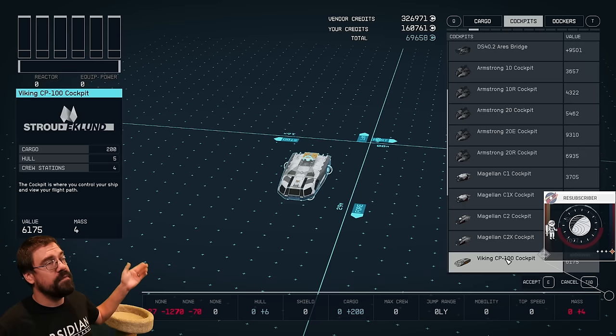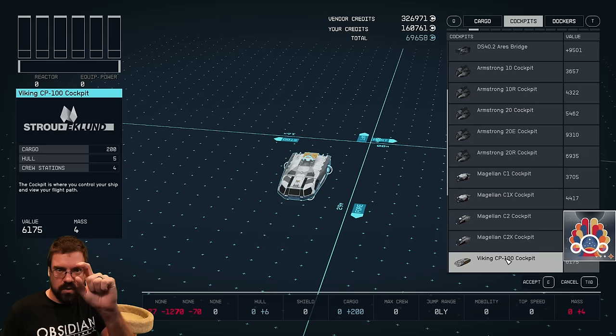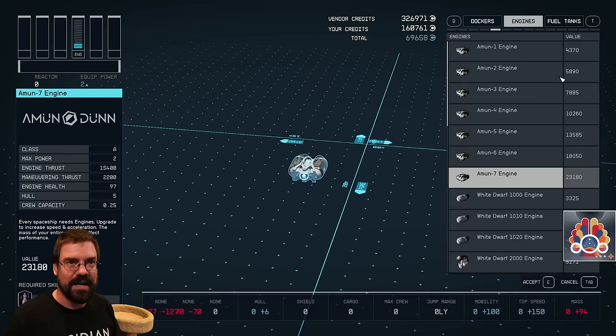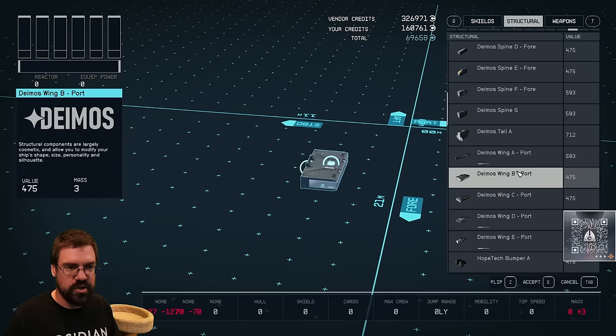Parts have different mounting points and different sizes. You can think of the ship in this game as modular. A 1-1-1 is kind of like one slot over, one slot up, and one slot thick. A good example of a 1-1-1 would be if you go to the structure section — you can get these normal structural pieces. You can scroll down to see them.